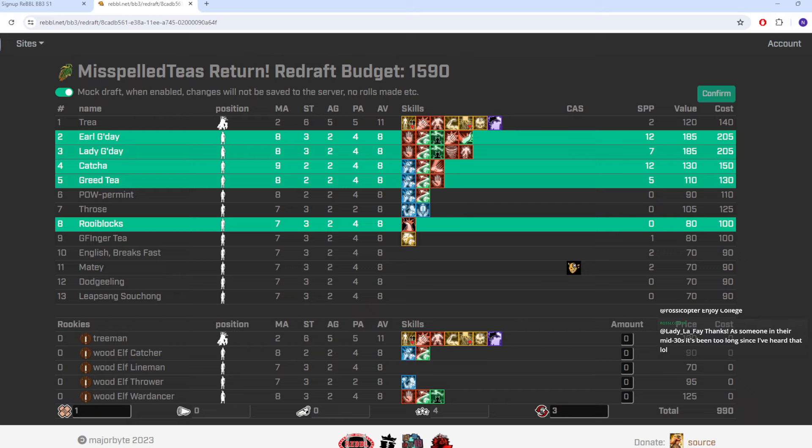Those are really the only players I want to keep. Two SPP on a tree is not enough reason to pay the redraft tax — I can buy a fresh tree with exactly the same skills and not worry about them costing 160k at the end of next season. Palper Mint has no SPP so again we can just buy Palper Mint for 90,000 fresh. The thrower's random skill at end of season is Hail Mary Pass — that's a skill I don't want — and I don't think Pro is good enough to justify keeping the GFI Ginger either.